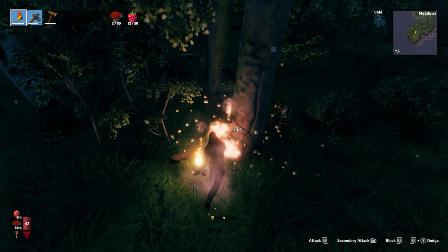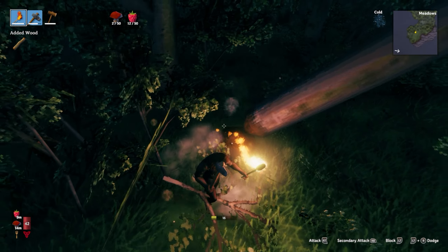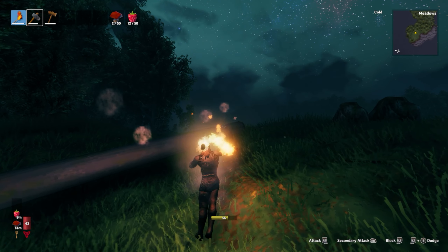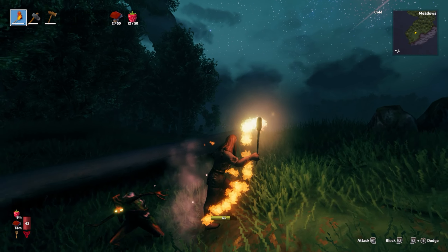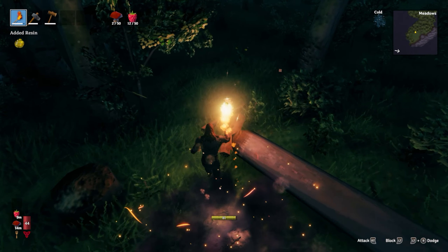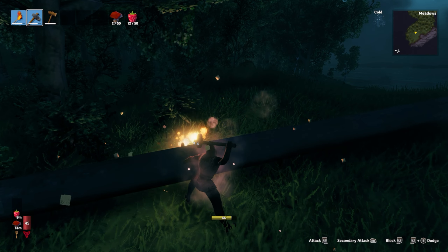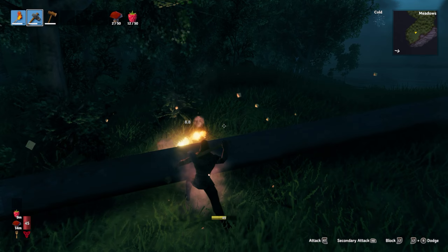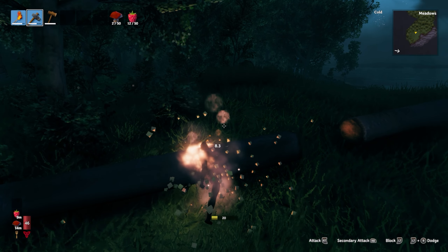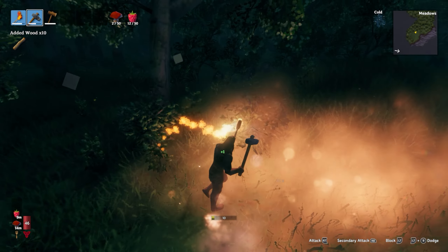You'll see the torch is slowly draining — it will go away eventually. And you can use it as a weapon; you can hit enemies with it. If I put it in my hand — there we go — I could do that. And it lit him on fire! But you can use it as a weapon; I would not suggest doing that. It's not a really good weapon. You do a little fire damage, sure, but it's mostly for lighting up the nighttime and keeping yourself a little bit warm.